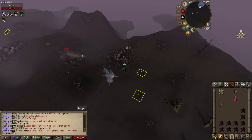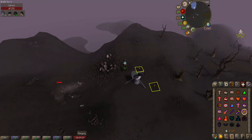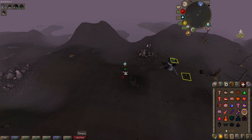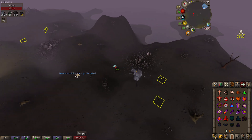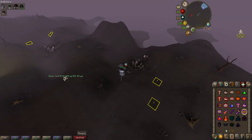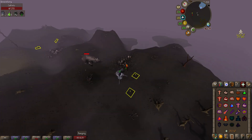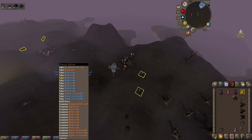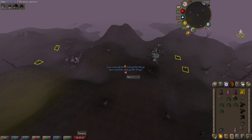While doing some wildy slayer I thought I'd try out Callisto — I'd never killed it before. It's pretty straightforward, you get about six to ten kills an hour though it's very slow. I was using diamond bolts (e) and the cannon. We got some nice loot: a hundred magic logs, some limpwurt roots which are handy for herblore, two limpwurt root drops, and five ranarr seeds — which is incredible, that's a lot of prayer potions. We didn't finish the full task though as it would have taken roughly eight hours.